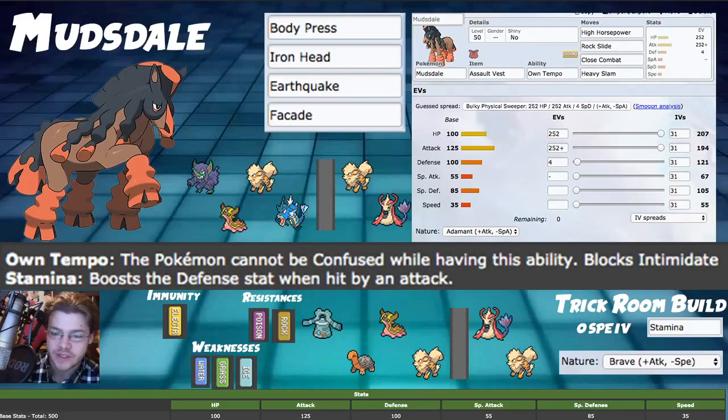What's up everybody, NinthGym here bringing another VGC 2020 Pokemon Sword and Shield competitive video. Today we're going to be talking about Mudsdale, a mono ground type, awesome Pokemon, super super bulky, really good attack stat. It has two different ways of playing it and we're going to be going over both. They're very similar, only changing a speed IV, ability, and nature — the same moveset, item, and EV spread for both.